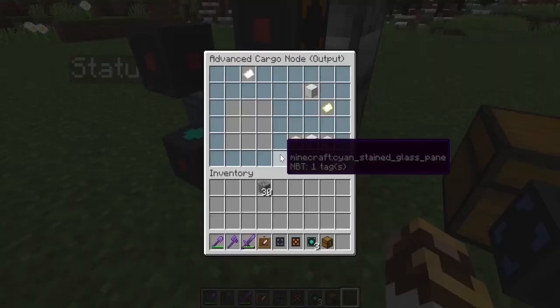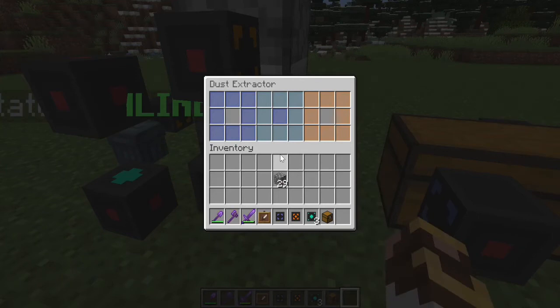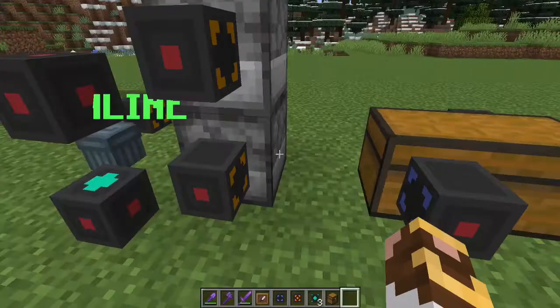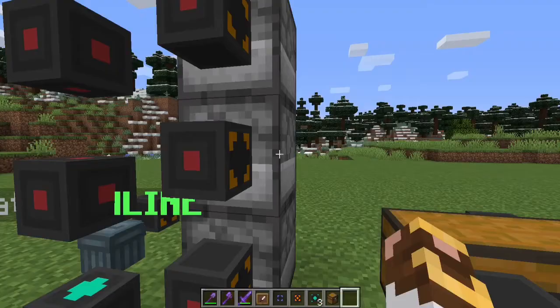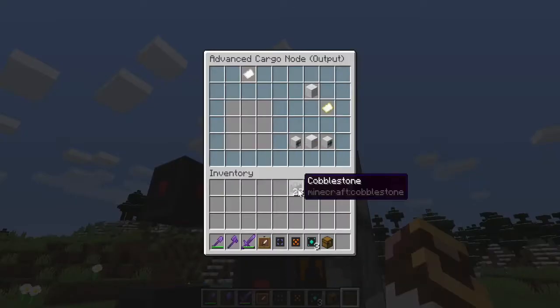To prove it: if I set this input node to channel one, cobble is not coming in. But if I switch it to channel four, cobble starts coming in. That proves cargo is not crossing from one network to the other simply by sharing the same channel. Switch it back to channel one — nothing comes in — then tune it to channel four, and it works.